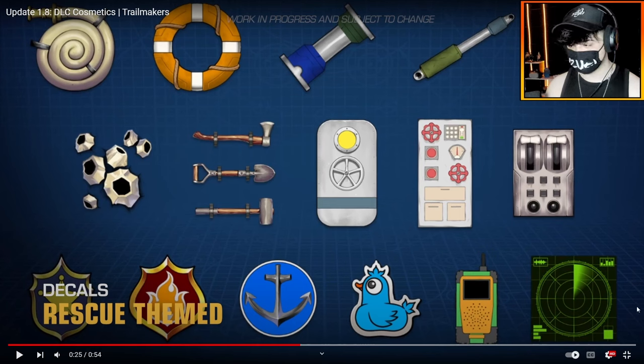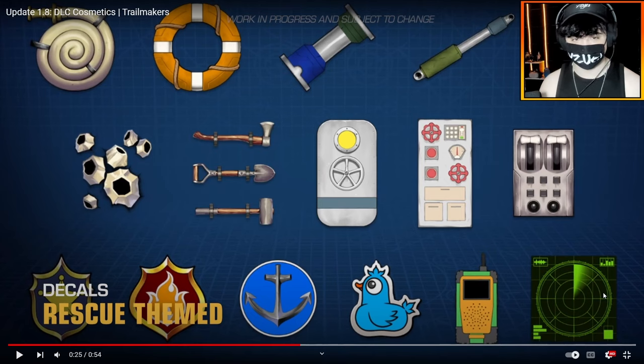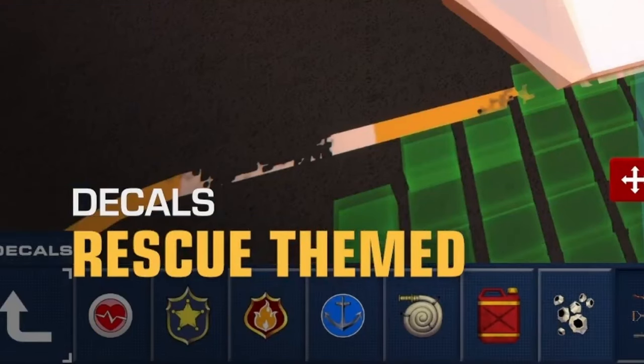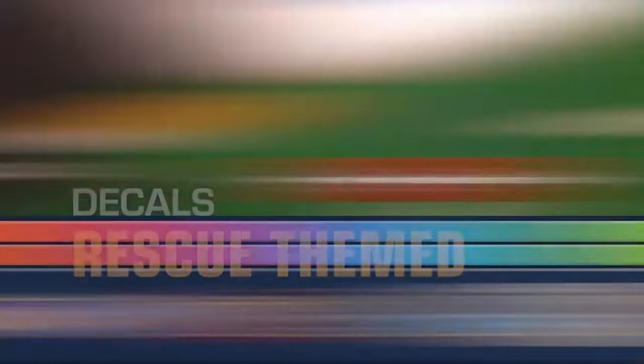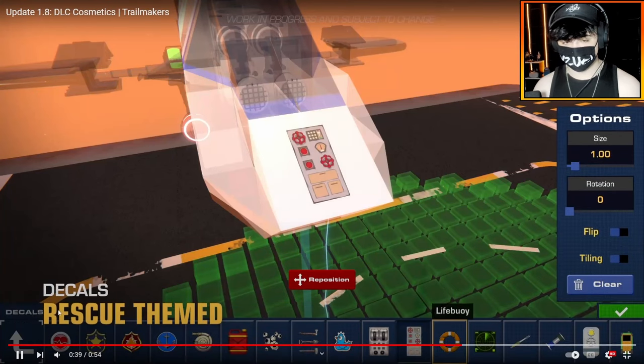And then you have the badges — police, fire, just a boat badge, some kind of Chirpo, a little Chirpo duck, a radio. And my favorite from this decal pack: the radar. Look at that — that looks awesome. Oh, there is one more decal just underneath the rescue theme sign there — it was like a heart. So there's an ambulance-themed decal down here.